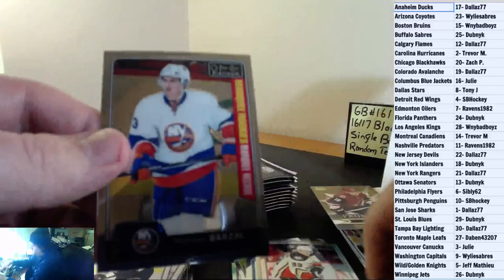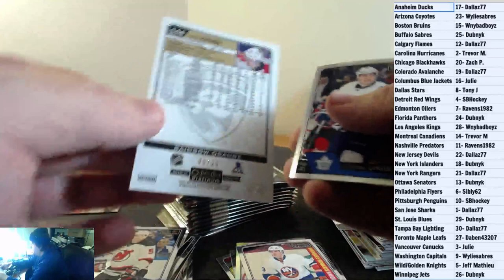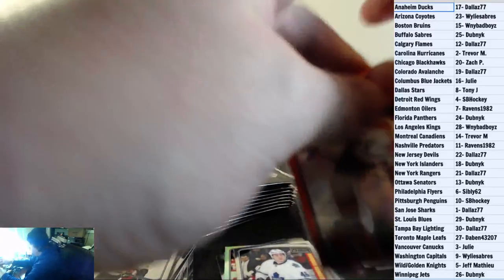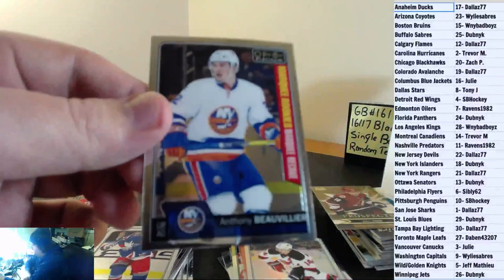Jacob Silverberg for the Anaheim Ducks, Rainbow. And a Matthew Barzell Marquee Rookie for the New York Islanders. Barzell's value sure has increased. We have an orange for the Florida Panthers — 5 of 25, UC Jokinen. And a Tobias Lindbergh Marquee Rookie for the Leafs. Florida Panthers is Dubnik — Dubnik with some color in this box. Adam Henrique Rainbow for the New Jersey Devils, and Anthony Bouloubier Marquee Rookie for the New York Islanders.